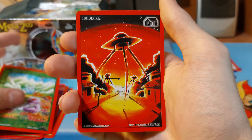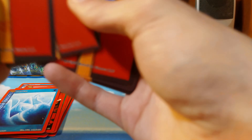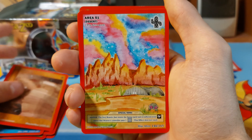I forgot to do the pack trick — my bad about that. I think it's a three to a front, hold on... no it's four. Okay. Earth Aura, Area 51, Desert Friend Token, Burnout, Grinch Road Monster.